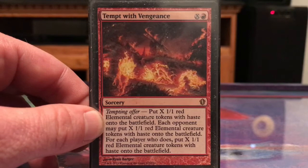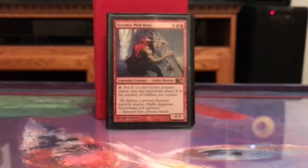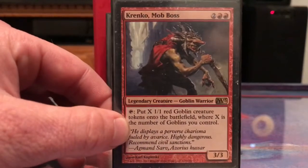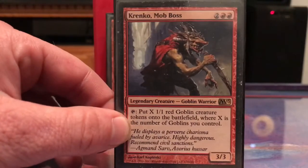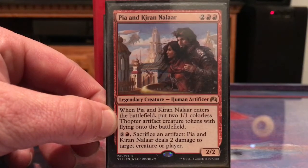Last time I played Tempt with Vengeance I played it for three and ended up getting twelve tokens because everybody wanted the three guys as well for blockers. It triggers with Warstorm Surge, Impact Tremors, or whatever. Krenko just cranks out a bunch of tokens. Pia and Kiran Nalaar make a couple flyers and let me sacrifice artifacts to do two damage to target creature or player.